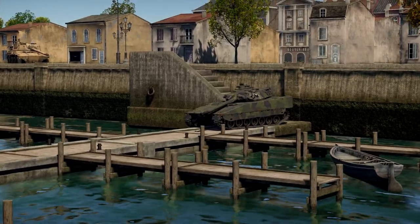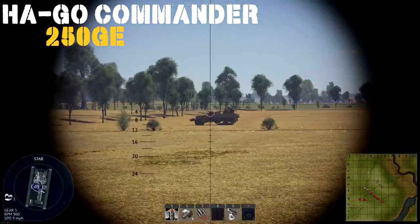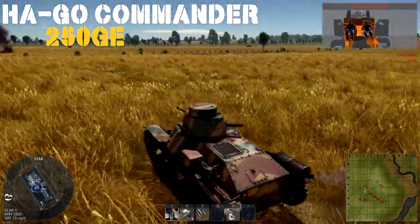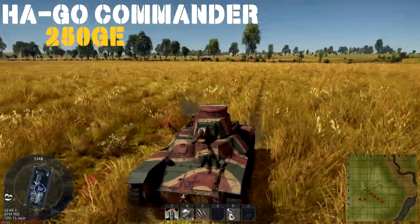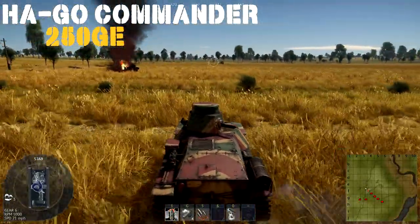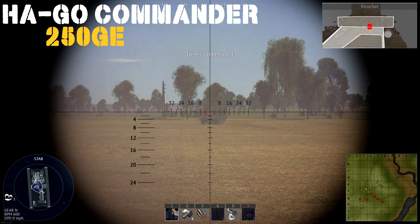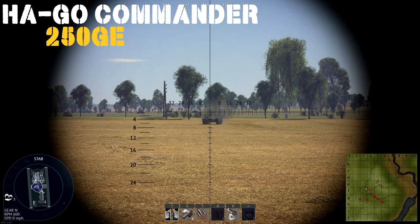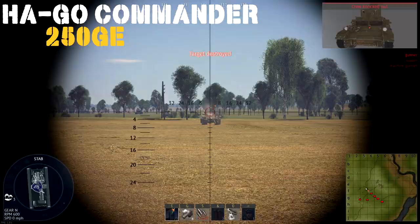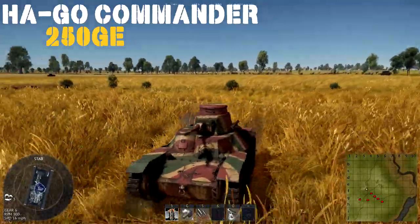Our first nation up on the docket is Japan and we will be starting off with the Hago Commander. For 250 Golden Eagles this bad boy could be yours today. It'll come with a 37mm Type 94 cannon and a 7.7mm machine gun. Compared to other rank 1 vehicles, Bear, how would you rank this premium? It's about on par for a lot of the 250 Golden Eagle rank 1 premiums you'll see.